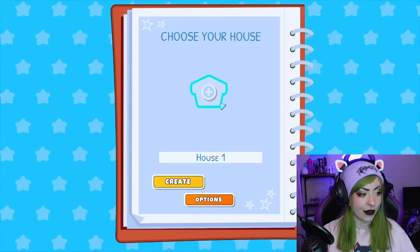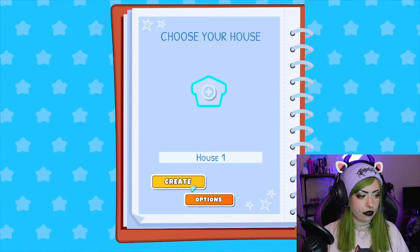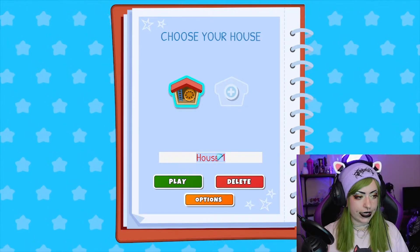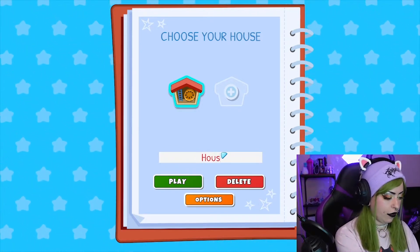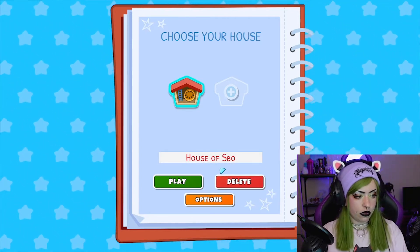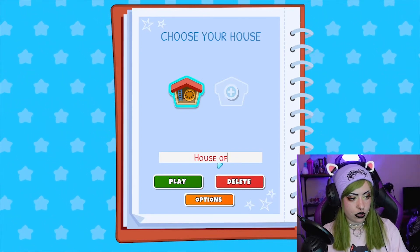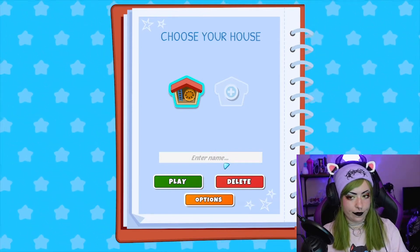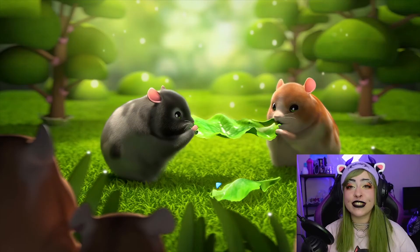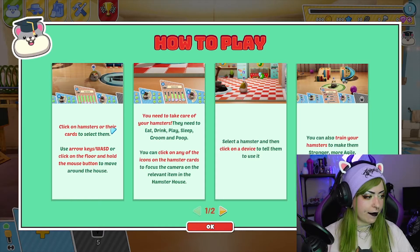Okay, we're going to choose a house — house one. Create... we'll call it 'house'. So cute, and there's some tunes!